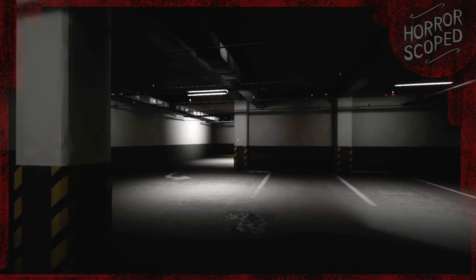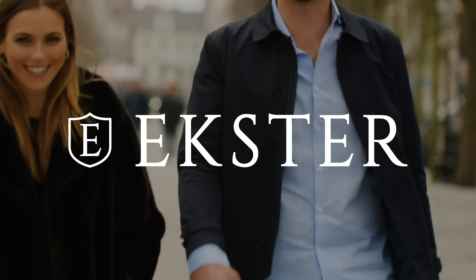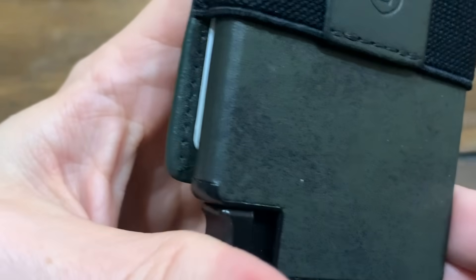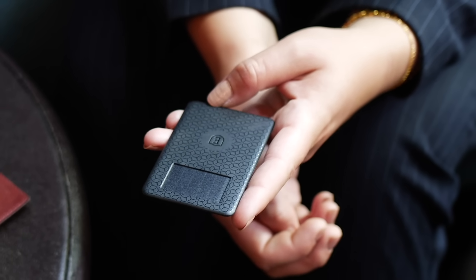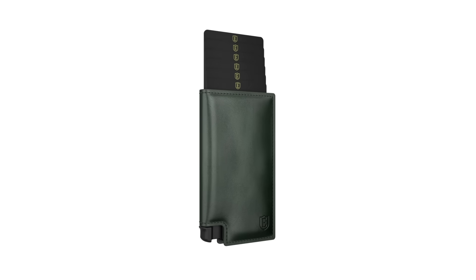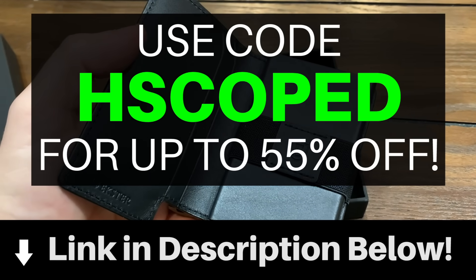When you're lost in a liminal maze trying to escape there's a lot of pressure. But thankfully in real life we have an easier solution with Ekster and their slick wallets. I've been using my Ekster wallet for about two years now and it has held up very well. It's slim, RFID protected, and keeps everything easily accessible with one click of a button. You can also pair it with their solar powered tracker so you can find your wallet anywhere if you lose it. Click the link in the description and use code HSCOPED to get up to 55% off during their Black Friday sale. Thanks to Ekster for sponsoring this video.